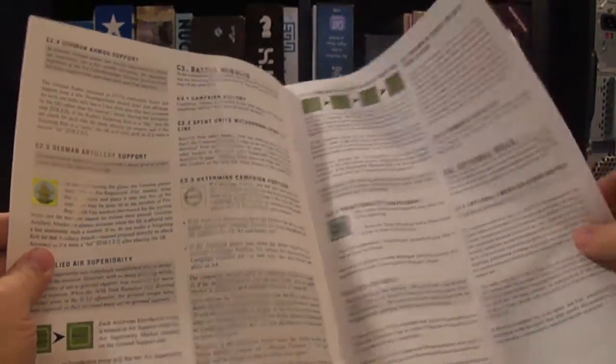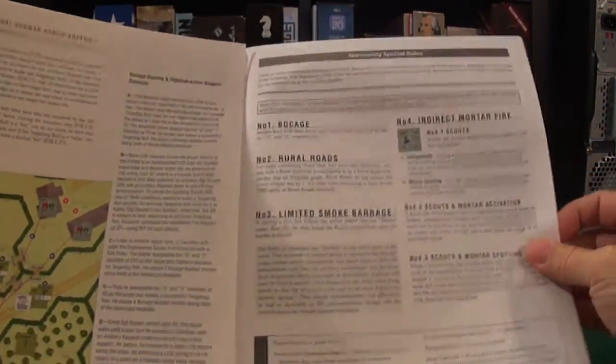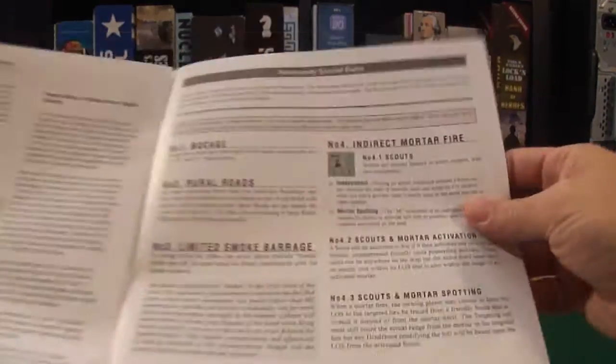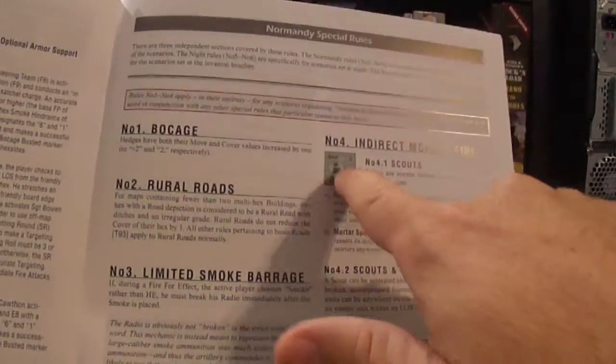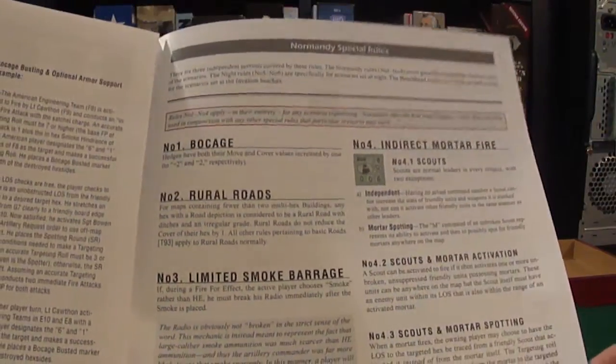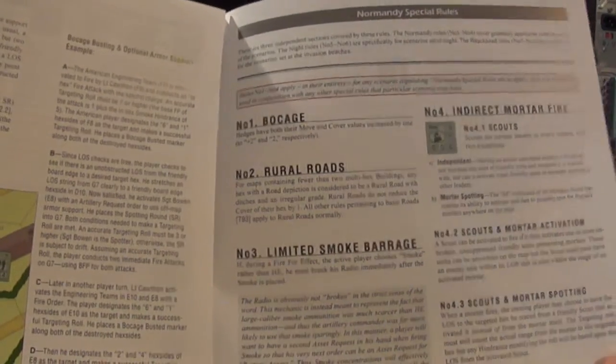Taking a quick look at the playbook, the rules are very light. There's a campaign system in here. You've got some new bocage rules for getting through a bocage, indirect mortar fire by using scouts — who are not really leaders, but can be used to spot for mortars. If you have a radio in a scenario and you use smoke, you break your radio afterwards. Very simple.